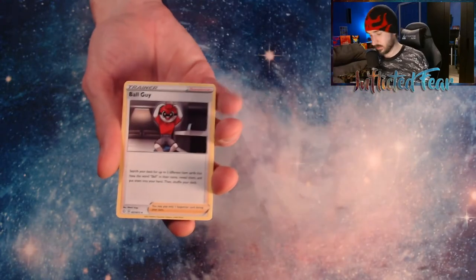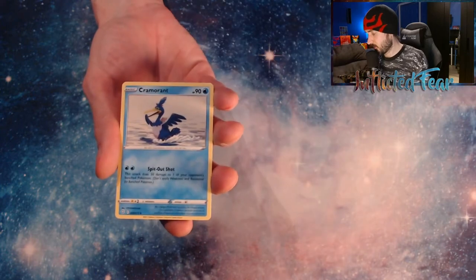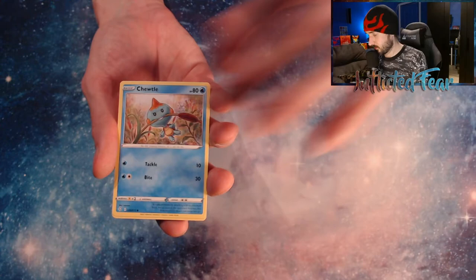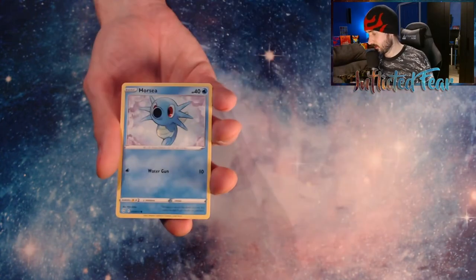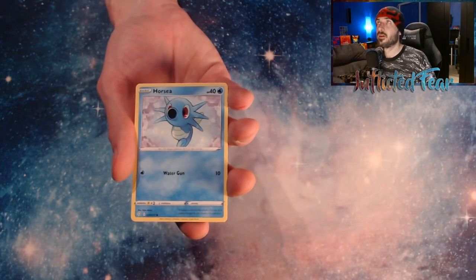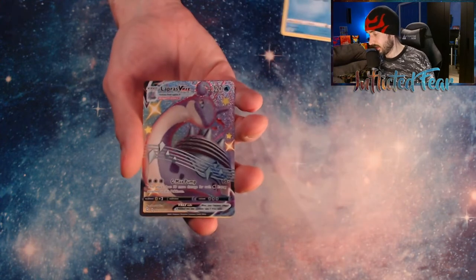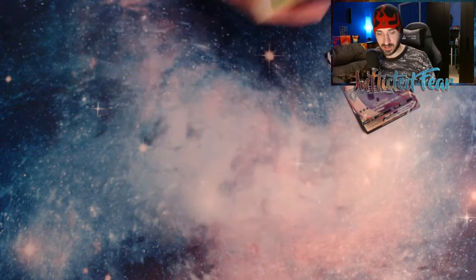We've got Energy, Ball Guy, Tropius, Cramorant, and a Cackny. Toodle, Eevee, and a Nickit. Forcy. And we're at the Baby Shiny if we have one. And we've got the Lapras VMAX! And a Rillaboom Holo behind it.